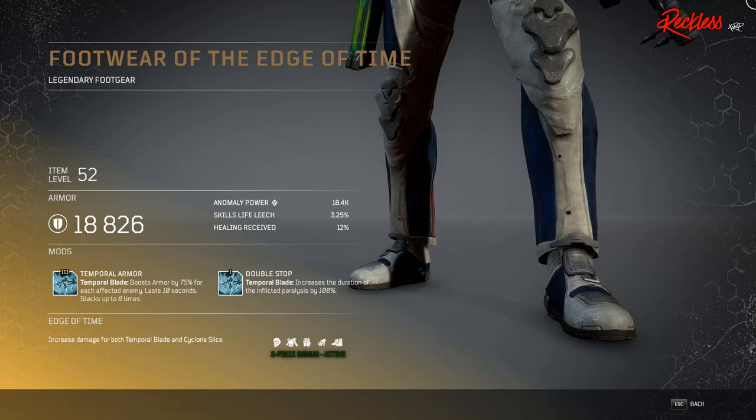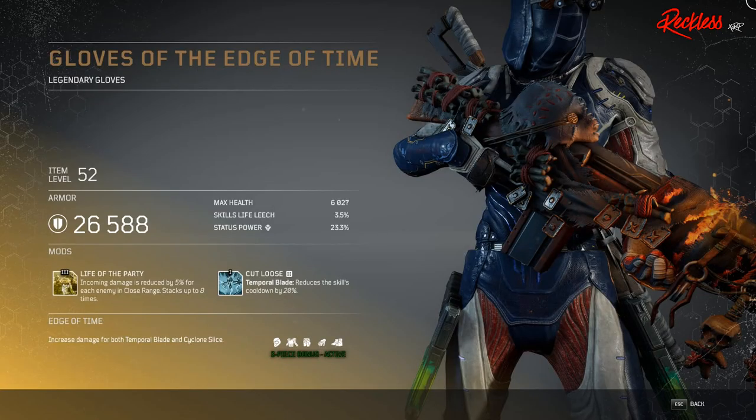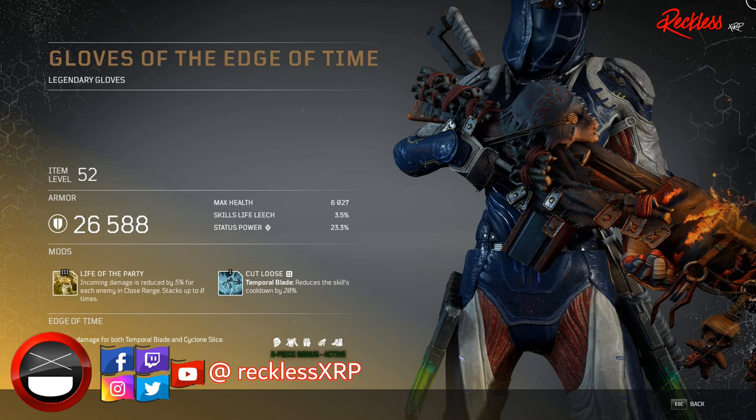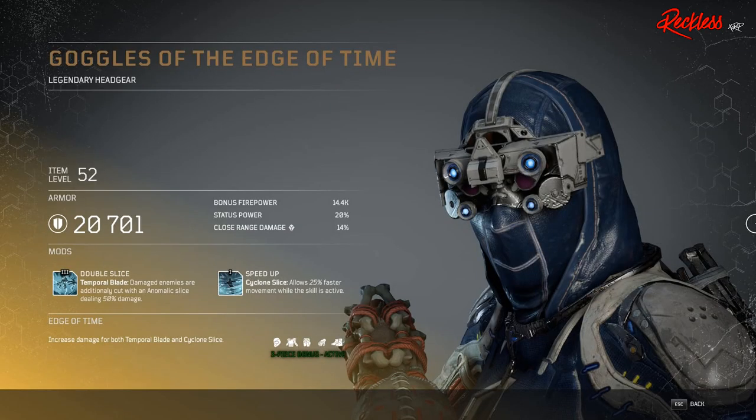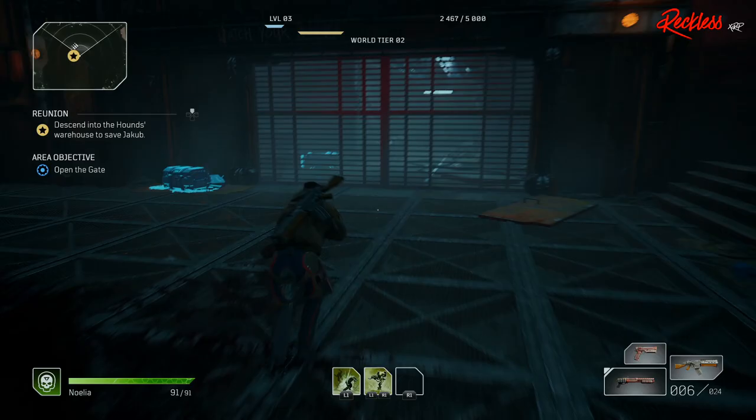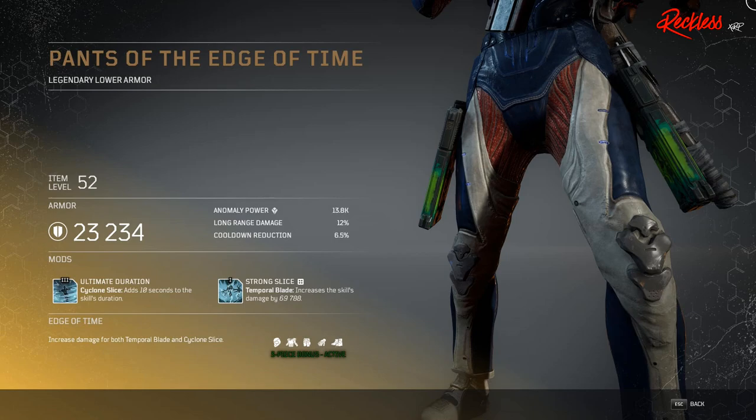Next we have the Footwear of the Edge of Time — legendary foot gear. The Tier 3 mod is called Temporal Armor, which affects your Temporal Blade: boost armor by 75% for each affected enemy, lasting 10 seconds and stacking up to eight times. Then we have Gloves of the Edge of Time — legendary gloves — with Tier 3 mod Life of the Party: incoming damage is reduced by 5% for each enemy in close range, stacking up to eight times. Then we have the Goggles of the Edge of Time — legendary headgear — with Tier 3 mod Double Slice, which affects Temporal Blade: damaged enemies are additionally cut with an Anomic Slice dealing 50% damage. Finally, Pants of the Edge of Time — legendary lower armor — with Tier 3 mod Ultimate Duration, which adds 10 seconds to the Cyclone Slice skill's duration.